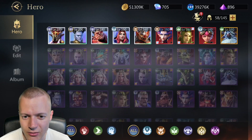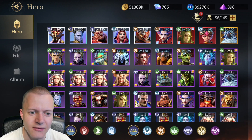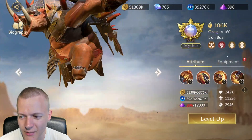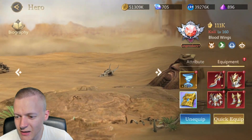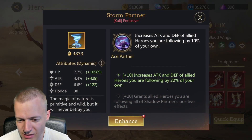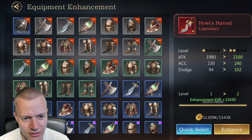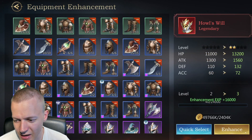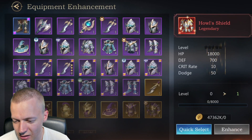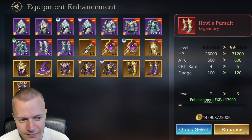I have five ascended heroes, so I can level everyone to 240 — I just need to complete it. Yonela and Grog are ascended but I'm not really using them. I'm using Kali, who has a plus-10 exclusive item that increases attack and defense, and she has full mythic gear looking quite nice. Let me upgrade her weapon — yeah, let's make it plus two, spending gold, it's fine.